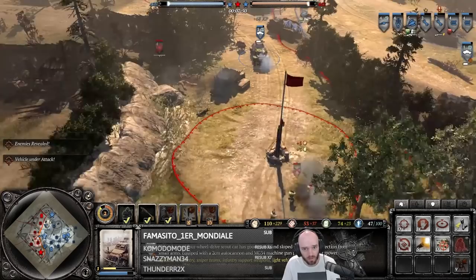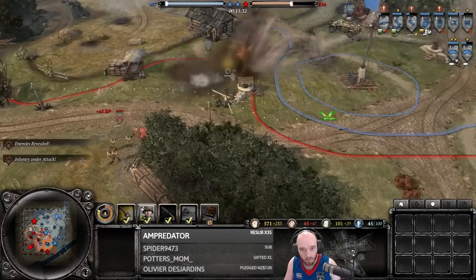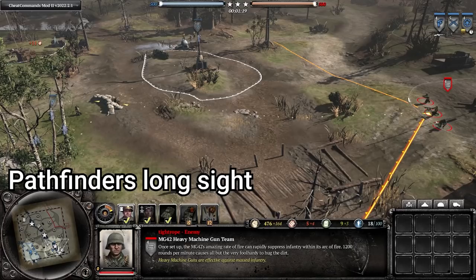Having my Faust squad next to my 222 makes it a lot safer, without risking a complete collapse — which happened in about one out of every eight games against opponents close to my skill level if I didn't use the Jäger command squad. So this boosts your win percentage by a significant amount.